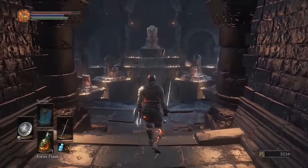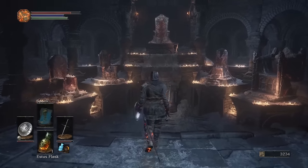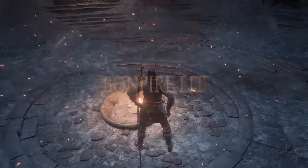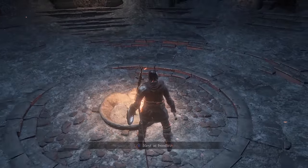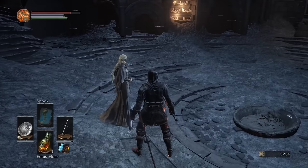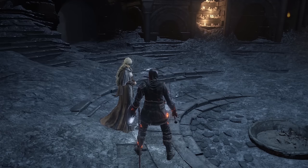Before we get to stats we need to discuss where you level up and how you actually do it. After the tutorial area you reach Firelink Shrine. Within, you'll create your first bonfire using the coiled sword you pulled from Iudex Gundyr. Nearby you'll find the Firekeeper who you should have a chat with — she offers you the ability to level up your character should you have the souls to do so. But which stats should you level up? We're going to go through each stat one by one.